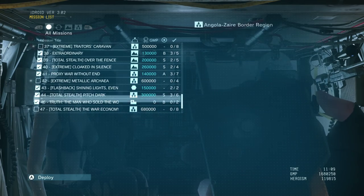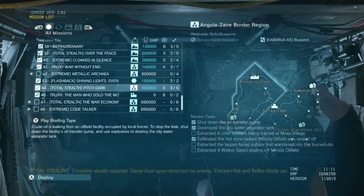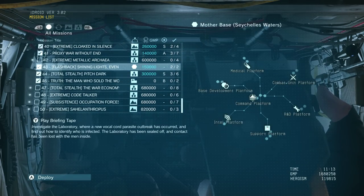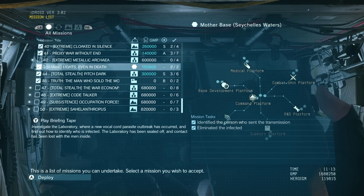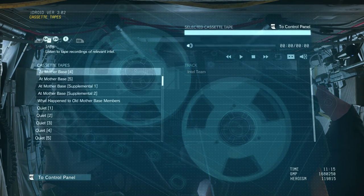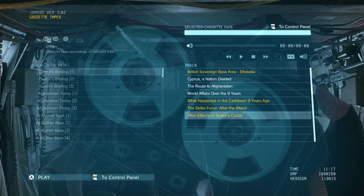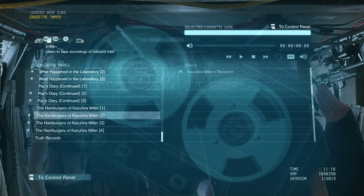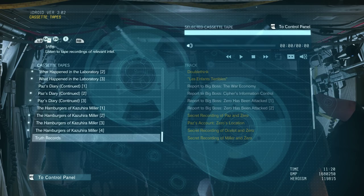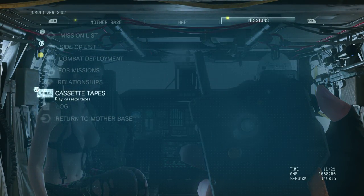To unlock mission 46 and any other missions you might not see appear — you don't need to do the extreme or subsistence missions, you can leave those blank. To unlock the story missions, you need to either do a few side ops first, or make sure all the highlighted cassette tapes have been listened to. You'll see dots next to the headings indicating whether you've heard them, and once they're all viewed, that last mission will unlock.